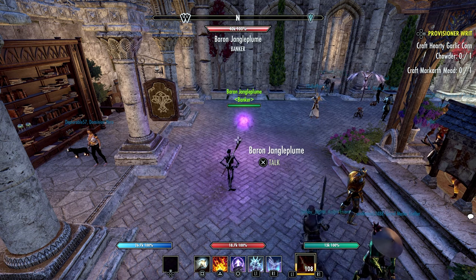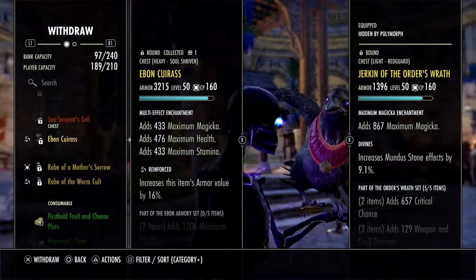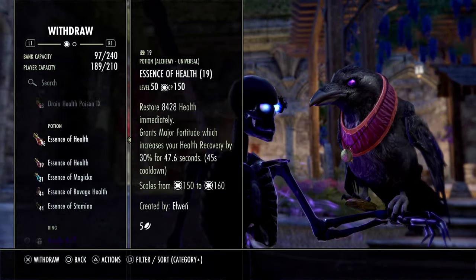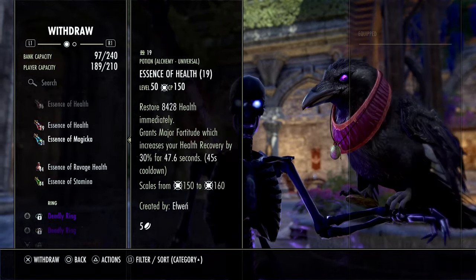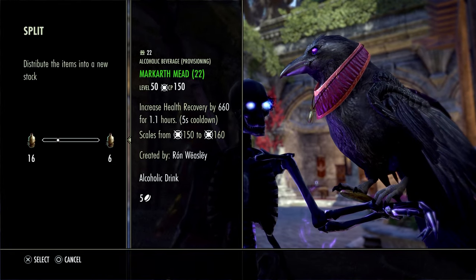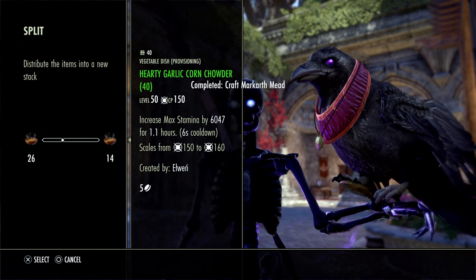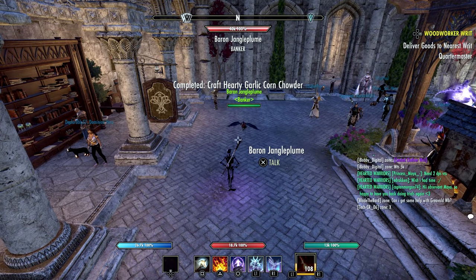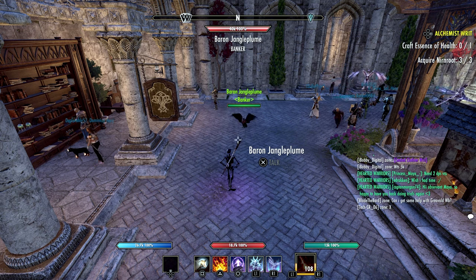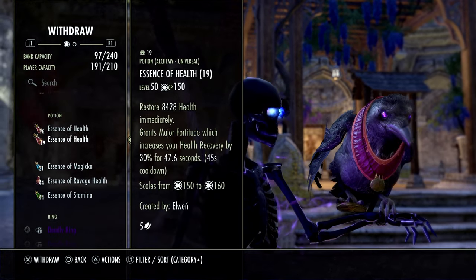You have a guaranteed chance to get a green or blue treasure, a guaranteed chance to get a green, blue or purple Overland set item, a chance for crafting style materials, maps or survey reports, motif style pages, transmute crystals, dragon's blood, and so on. You also will have a small chance to get those dragon document recipes and that new Clawdance Acolyte armor style page. However, you will have a much smaller chance of receiving some of these items compared to the Glorious Elsewhere box you get once per day.